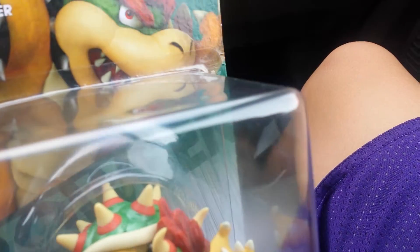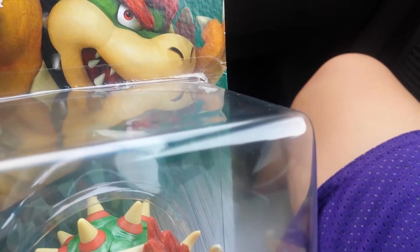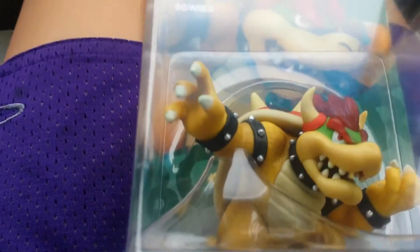I haven't signed in my amiibo yet, but we got one for my brother. He already unboxed it. Cyrus, let's see your Link. This is my brother's Link and I have Bowser. And let me give you a look at my Link — it looks like a girl.